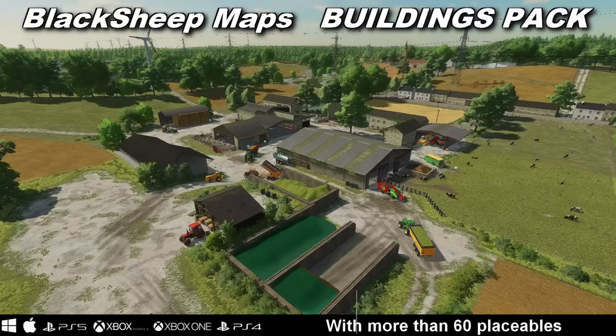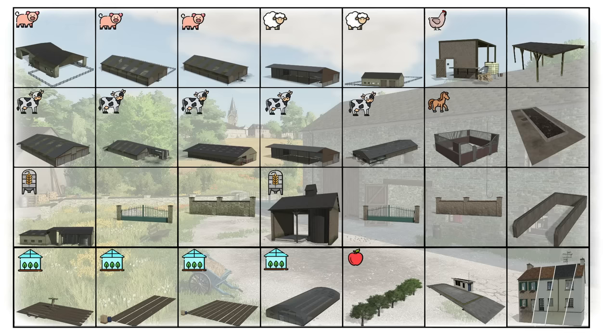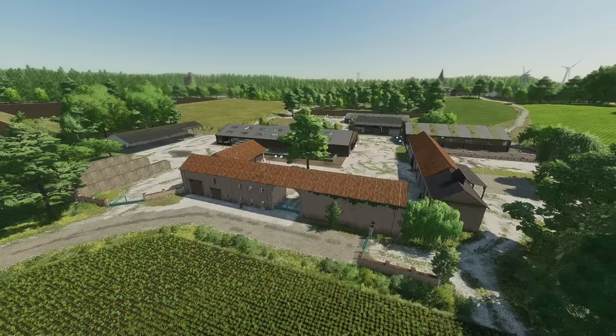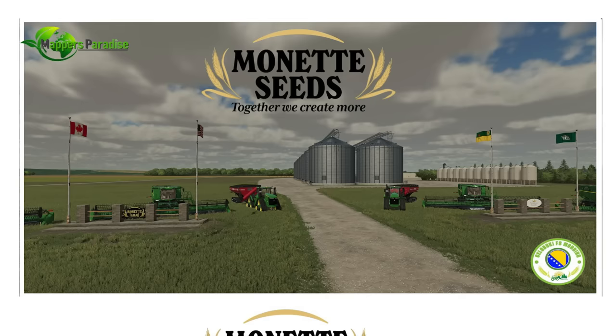It's no secret that Black Sheep Modding creates some awesome buildings for their maps, and soon you'll be able to use them on whatever map you want with the Black Sheep Maps Buildings Pack. There will be over 60 placeable items — at least 56 of them — including animal barns, sheds, fences, gates, gardens, trees, houses, and even productions. Recreate your favorite farm from Old Stream Farm or The Valley, The Old Farmer, or make something totally your own on any map. Black Sheep Modding just knows how to make it happen.